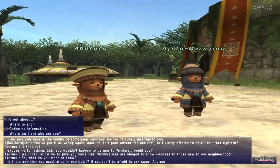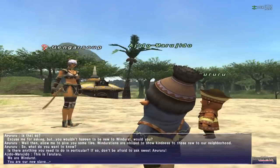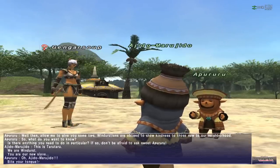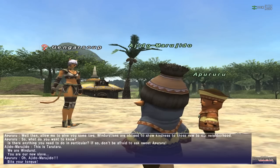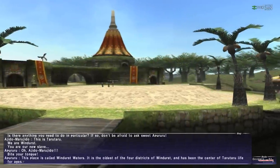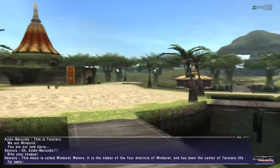Don't do shopping, do something else. Where am I and who are you? This is Taru Taru, we are Windurst, you are our new slave. Ha ha ha. The screen's gone black, I think that's it. This place is called Windurst Waters.